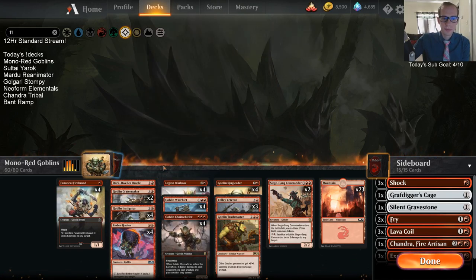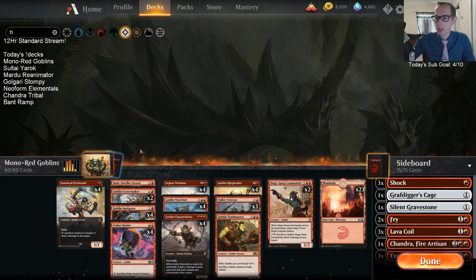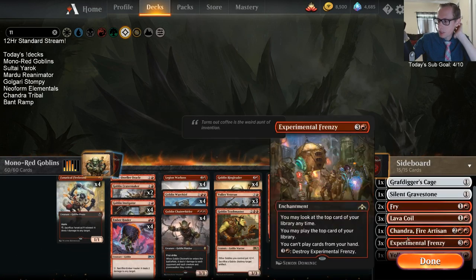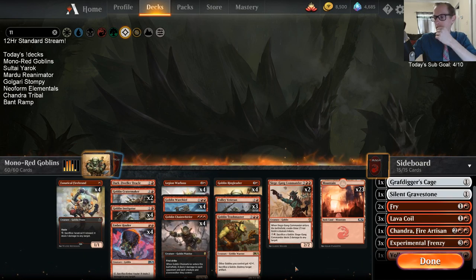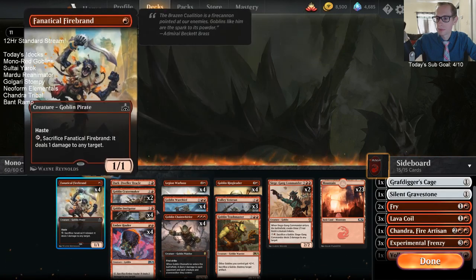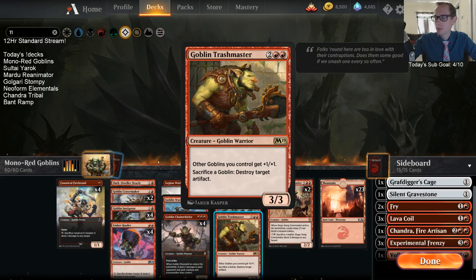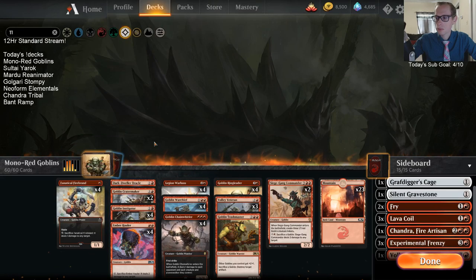So Volley Veteran gives us some good removal for having a goblin. I'm not too interested in Icon of Ancestry — not that big on that card — but maybe that's a sideboard card instead of Chandra against Esper decks. With Ringleader you want to play as many goblins as possible. I'd rather have Trashmaster because it comes attached to a goblin body, but Ancestry can help you go a little longer.